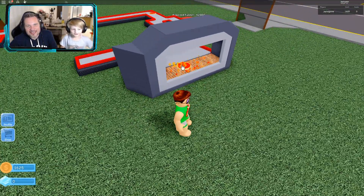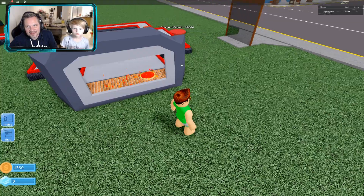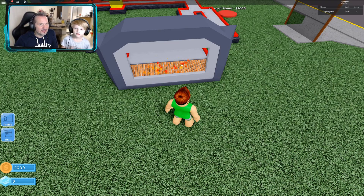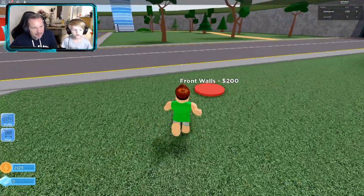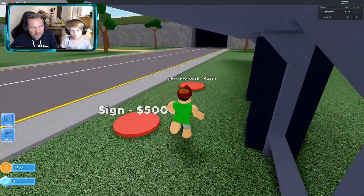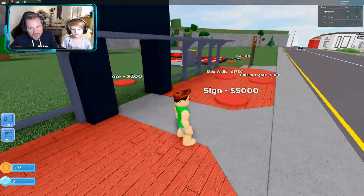Do you think we got enough to build ourselves a shop yet? We don't have any diamonds — the diamonds are for additional ingredients. We should be able to build the walls around our shop with the money we're getting from our pizzas. There's no point in having pizzas if you don't have people to sell them to, even though we're somehow getting a hundred dollars per pizza.